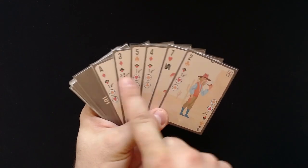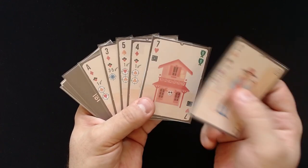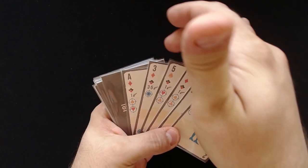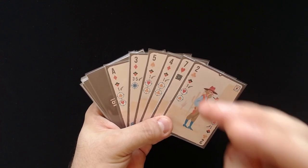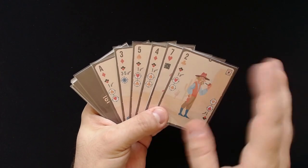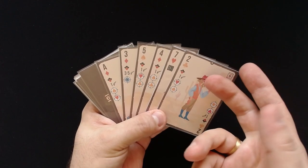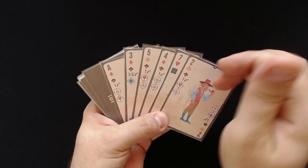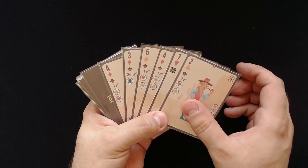Now we see we have five outlaws — these cowboys — and also one bank. What we are trying to do is get specific poker hands to the back of the deck. We need specific poker hands that consist of three cards in a specific order in the back. Two of the same number and a third card — any card — would be a pair. For example, two twos plus an additional card would give me one point at the end of the game.